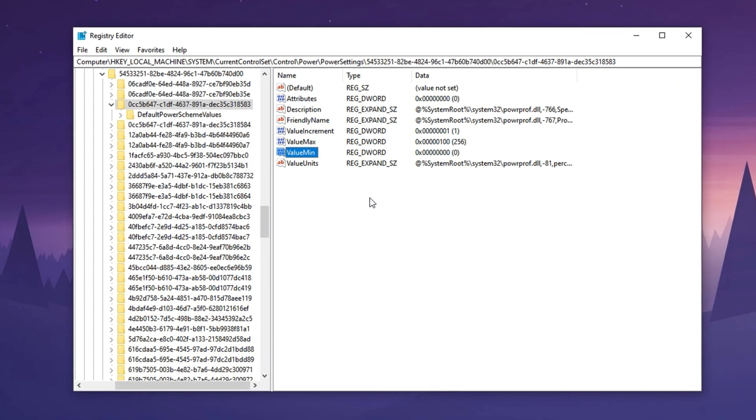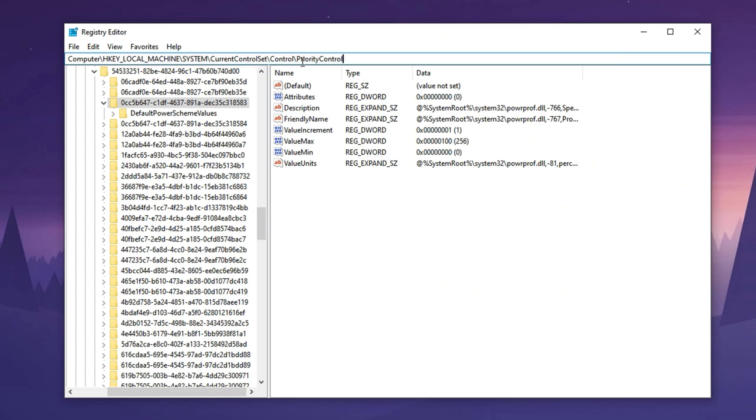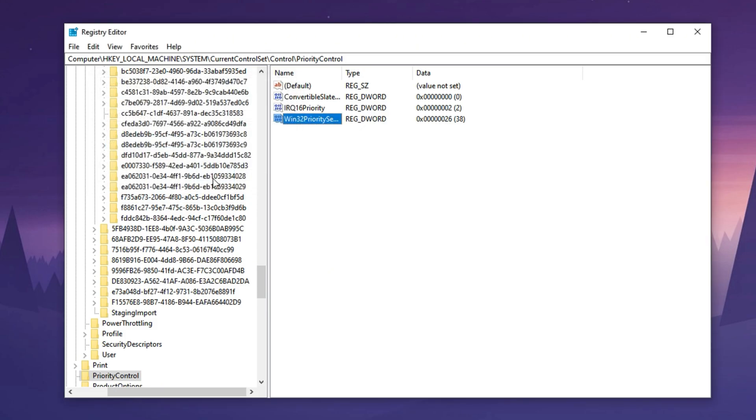To further optimize CPU resource management, we'll now make games and active programs the system's highest priority. Copy the second registry path from the description, paste it into Registry Editor, and hit Enter. Look for Win32 priority separation, right-click it, and select Modify. Set the value data to 26, keep the base as Hexadecimal, and click OK. This tweak tells Windows to prioritize the performance of foreground applications, meaning your games will get more CPU attention, leading to higher FPS and much less lag. Once done, close the Registry Editor and restart your PC to apply all the changes.